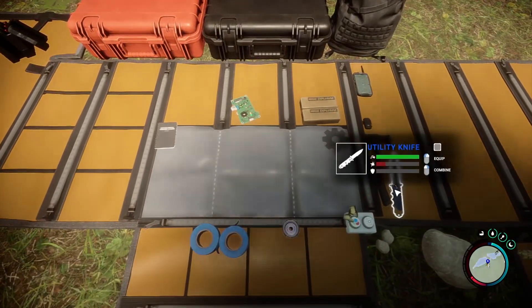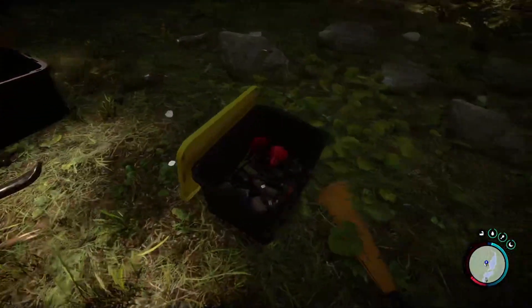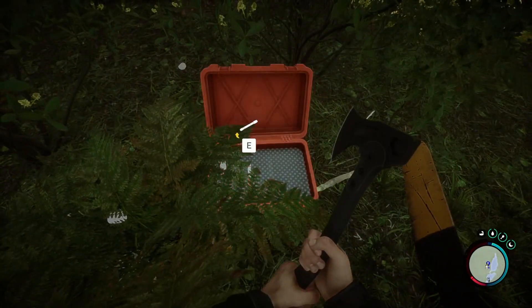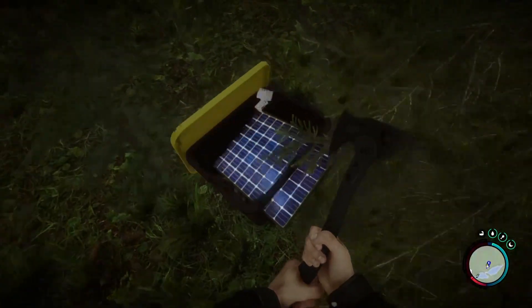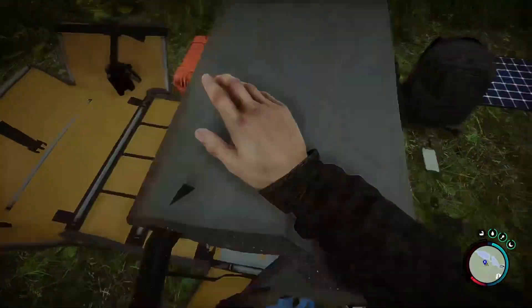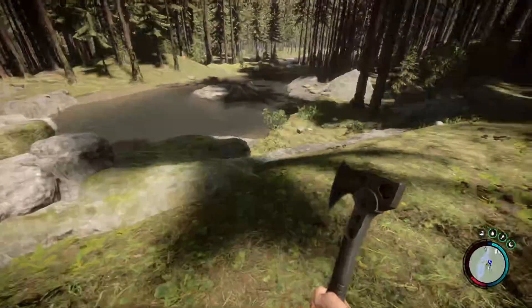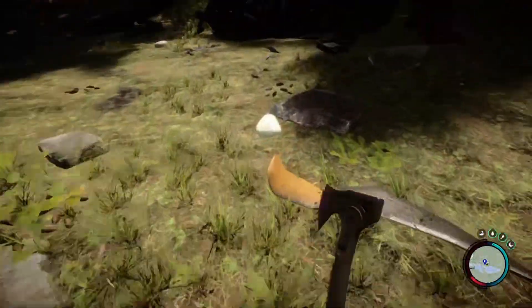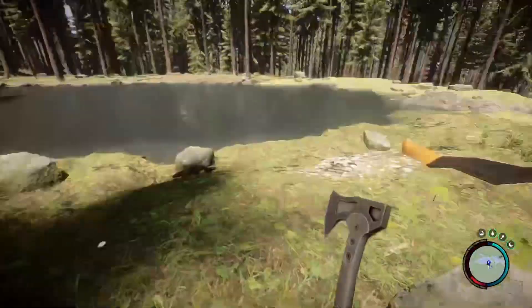GPS tracker, lighter, knife. It's going to take me a bit to get used to these menus again. Got some ammo, some flares — nothing too crazy. Got another container. Got a solar panel already, sweet. We didn't get any cloth, so we've got to go find some cloth so we can make some spears. Getting food situated is going to be a priority. There's tons of rocks around here, which is really good. We can use that to start building a base.